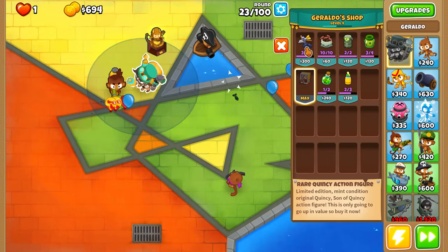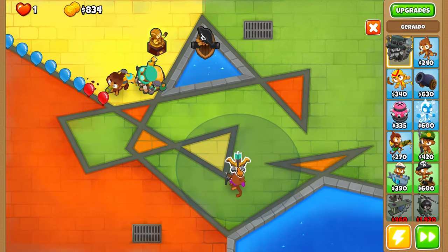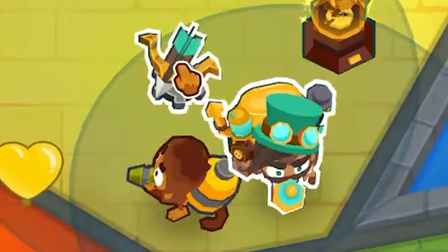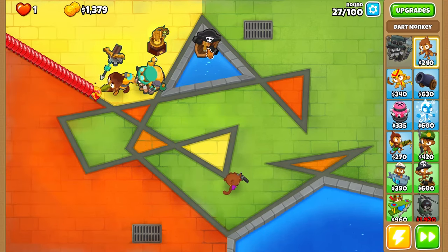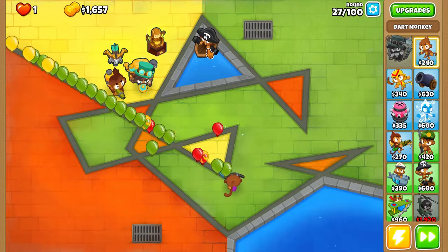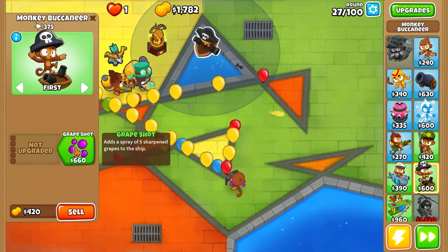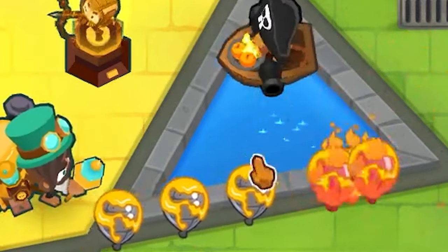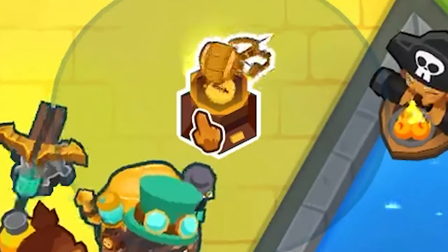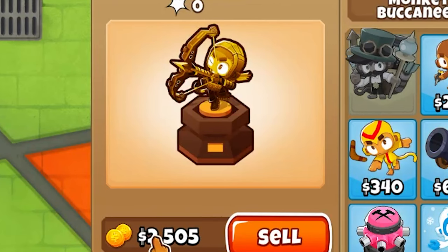Heroes are definitely a must. I can get Sauda down and place her right here. I probably want to get Sharpshooter - that's something I need. Lead ones are going to be a problem. I could try to get an alchemist, or I could just upgrade Grape Shot and then Hot Shots for lead. All right, that's what we needed. And now this trophy is already doubling the price we had before.